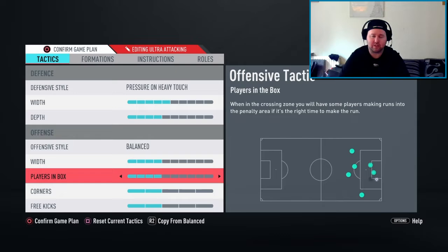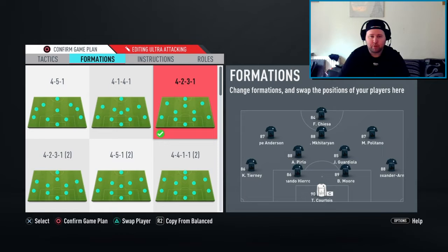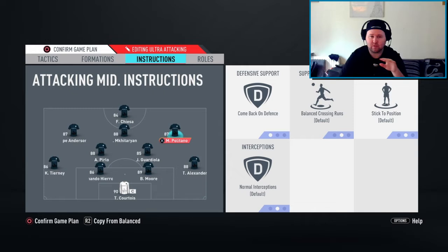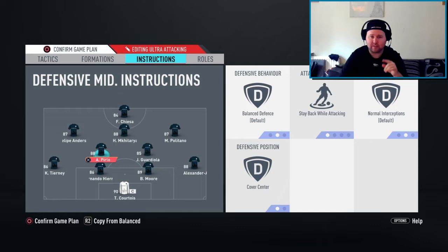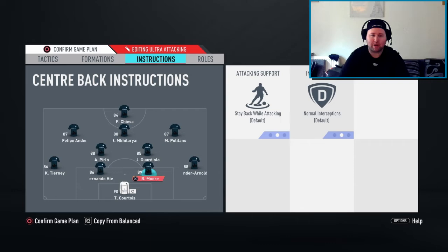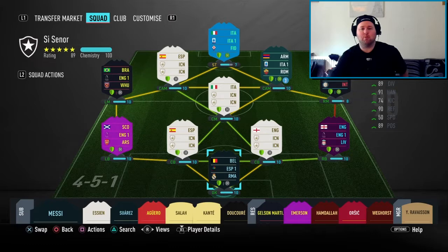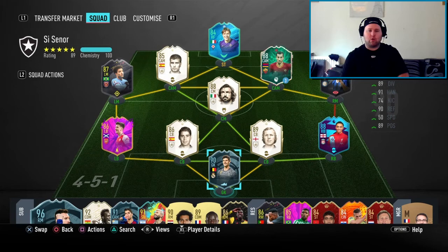Keiser is going to be our striker, Mkhitaryan is the number 10, Politano right, Philippe Anderson left, Pep and Pereira in the middle. Then Tierney, Hero, Bobby Moore, Trent, and Courtois at the back. CDMs stay back while attacking, back four stay back while attacking, keeper on sweeper keeper. Just make sure everyone's on full fitness — let's jump into a game.